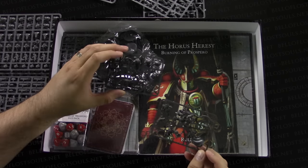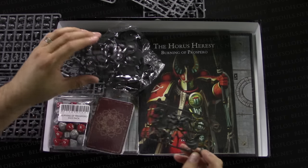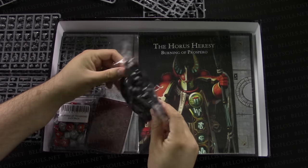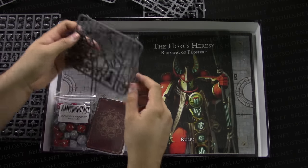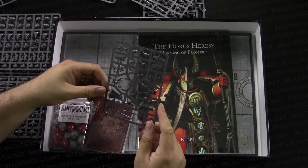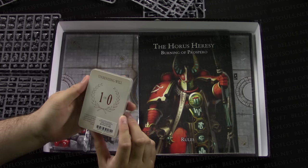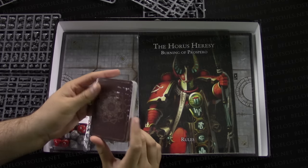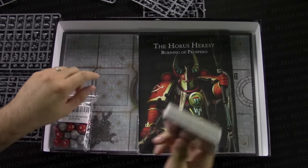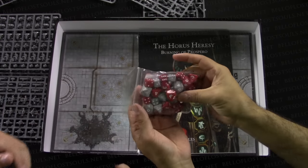The border sprues are much thinner than we've seen in the past — that's interesting. I predict those represent future clan options. And there are a lot of bases. There's a second Sisters of Silence sprue too. Next up we have some cards for Burning of Prospero, and the dice — gray and red sets. This is crazy: Games Workshop has used only D6s for decades, and now we have all this fancy stuff.